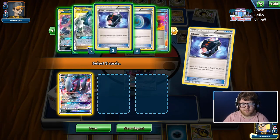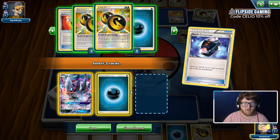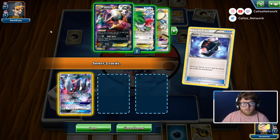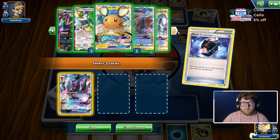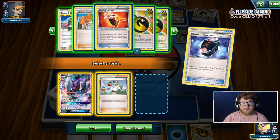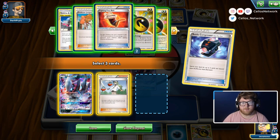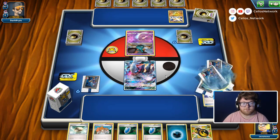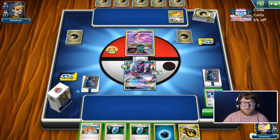We'll get rid of a Dark Ride GX. We don't really need to get rid of another Dark Energy. I actually don't want to get rid of this hand, so I think I'm just going to throw an N in there. Since we're not using Juniper, I'll put the Dark Energy in and we can attach Float Stone — I'm going to hold off on attaching for this turn.